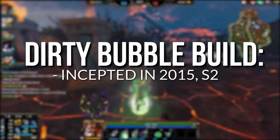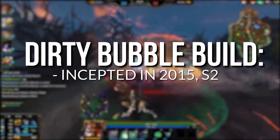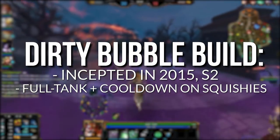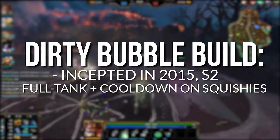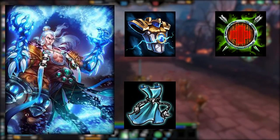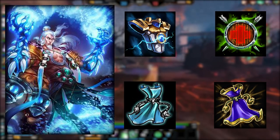The dirty bubble build was incepted way back in 2015 at the tail end of season 2. The build had variations, but the general theme was always that you build full tank and cooldown on squishies that don't normally go tank. I'm talking breastplate of valor, bulwark, hide of the urchin, and magi's cloak in one build on Hebo.